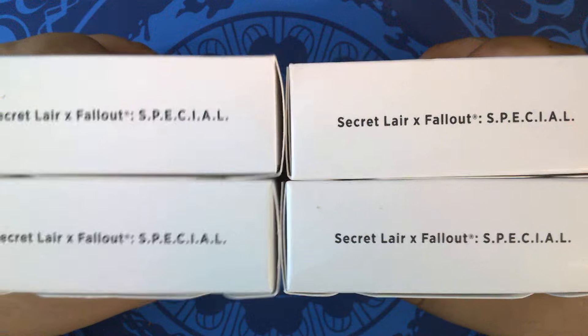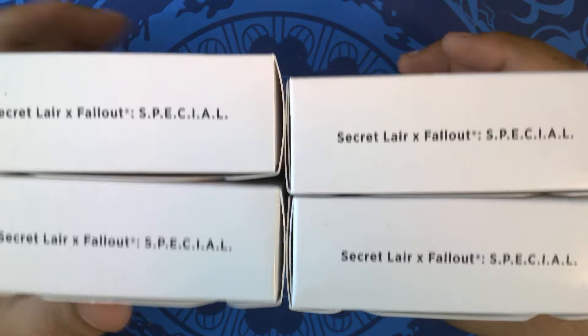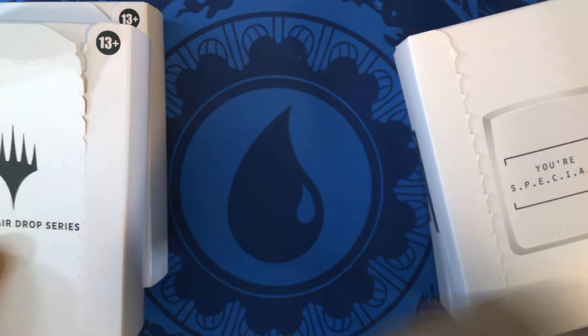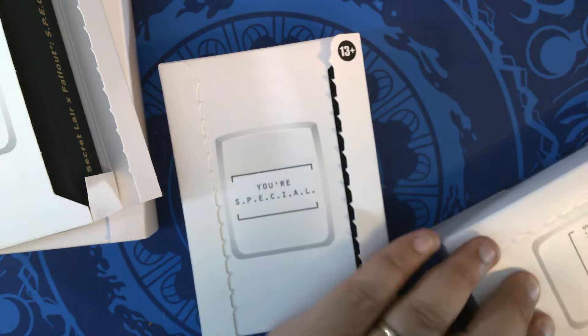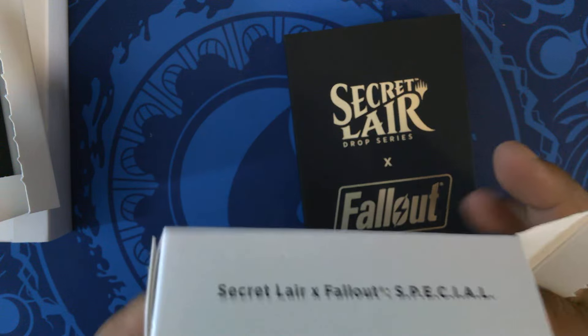Hello, pizza packs here. We're back with Secret Lair Sunday episode number 162 — this is the Secret Lair Fallout collaboration special. Let's see what we get. Hopefully we'll get one of the super secret promos. I have a feeling these were planned quite a while before they did the envelopes, because they are in the bigger boxes.